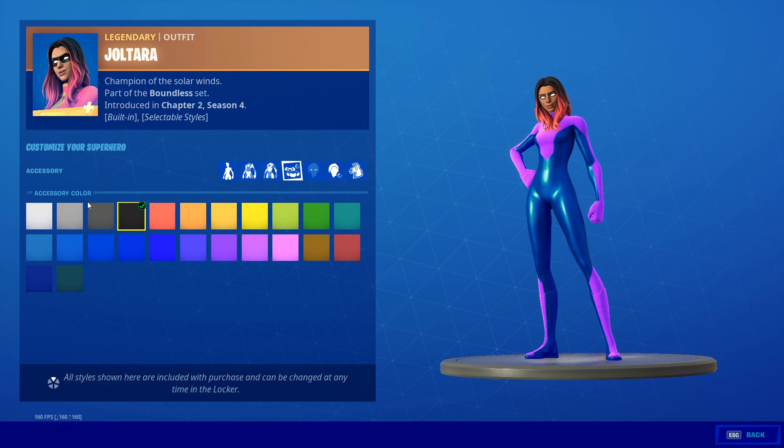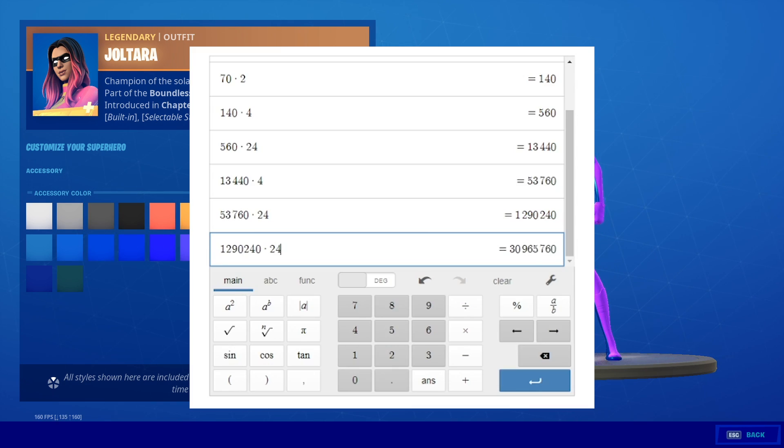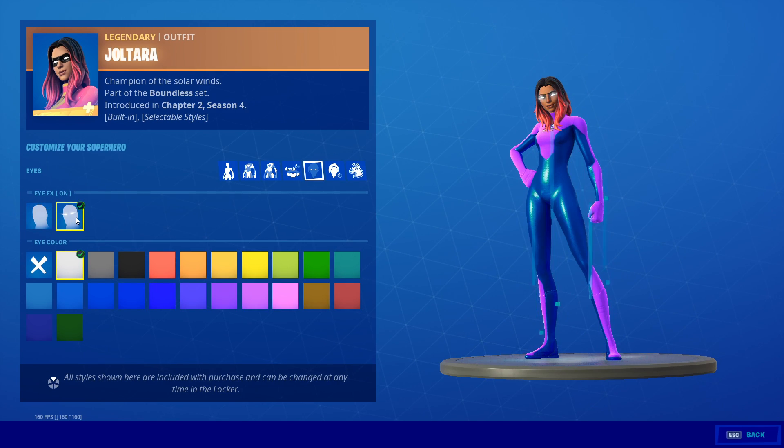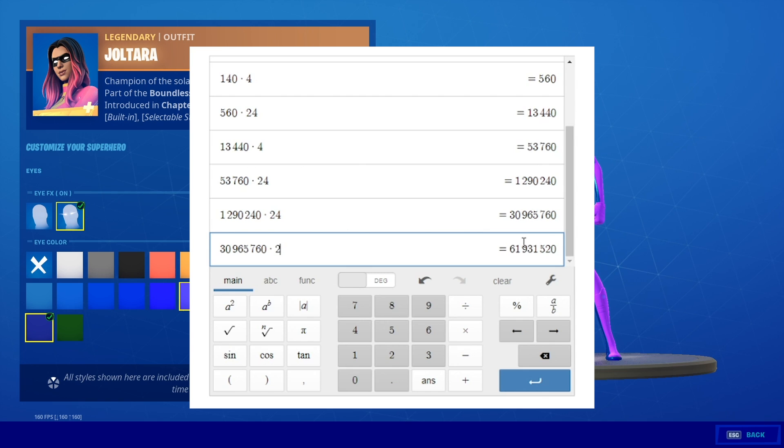The next page is just the color for your accessories — like your eye things, your belt. There are 24 different colors on the screen. So again, we multiply our number by 24, and we are up to 30 million different combinations. Now we are on to our eye fix thing — there is an option to have eye fix on or eye fix off. So we multiply 30 million by two. That gets us to around 61 million. We are at 61 million and we're not even done with our first superhero yet.